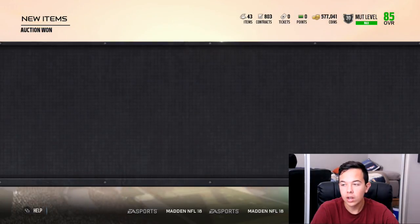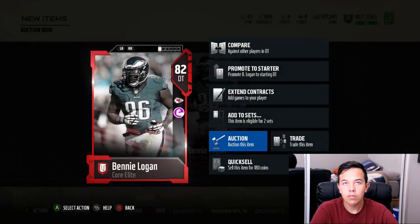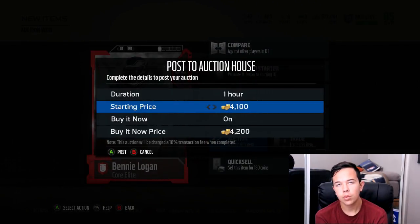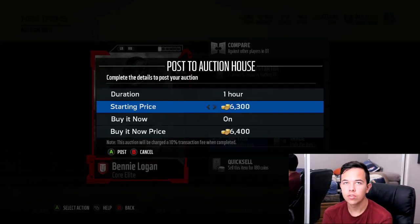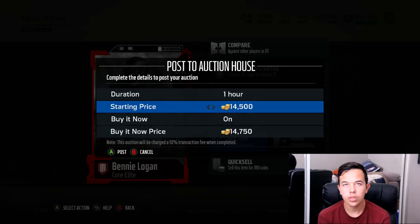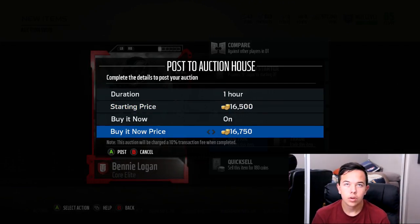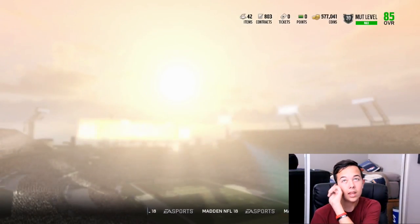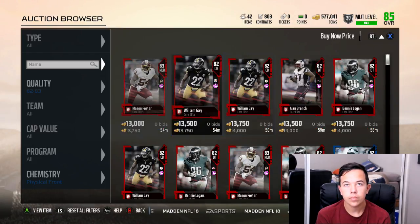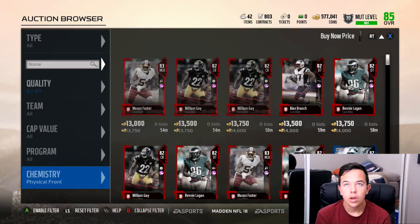There are a bunch I could do right now, and honestly I'm going to do it because it's so easy. I don't want to fill up my auction house though, so maybe we'll chill on the 13,750s and just try to make 13,500 and below. You're making 1,000 coins each time on this. I could buy these two, but honestly don't want to right now.